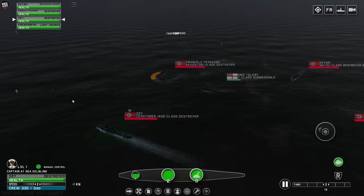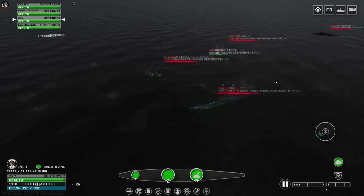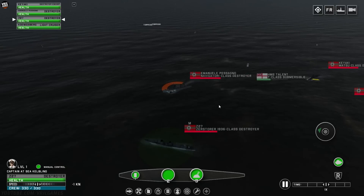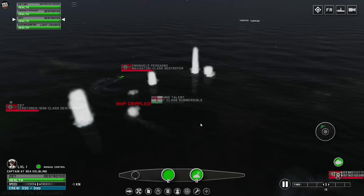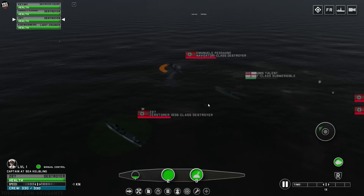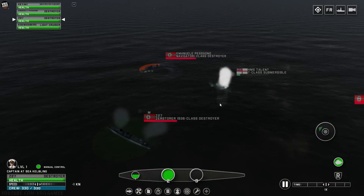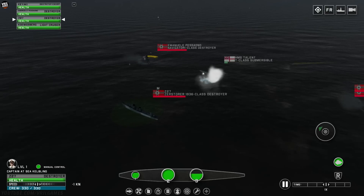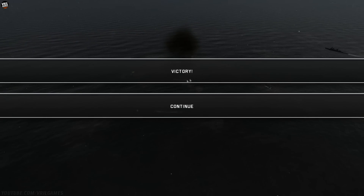I've been in this situation that this submarine's in when I was playing Silent Hunter 3. I was in the Atlantic trying to get into the Mediterranean through Gibraltar, and there were destroyers all over me dropping depth charges. He's probably going to have to surface now. He was still using his depth charges on that guy — can't use my torpedoes on it, I think we're too close. And we finished him off.